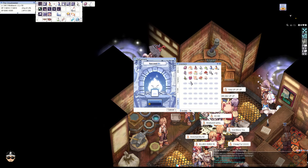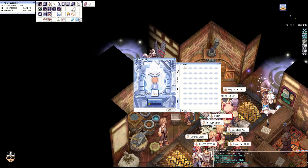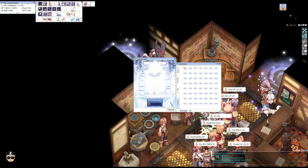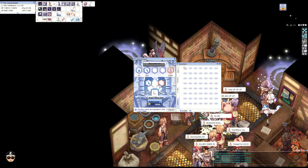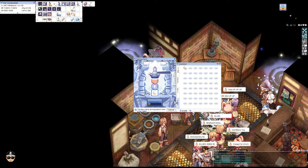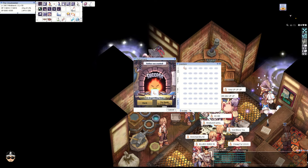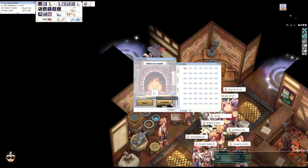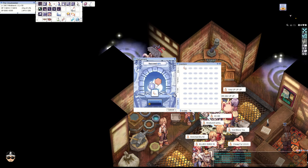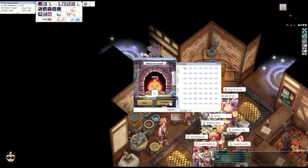Hello everyone, welcome back. Today we are going to grade our Angel Wing Bow, just because the price of ether dusts have actually gone down with the release of the Unknown Basement. The rates are actually pretty good. On my first run with BBG and the drop set I did about 60 ether dusts in one run, which is pretty good. I normally do about 40-45 per run.